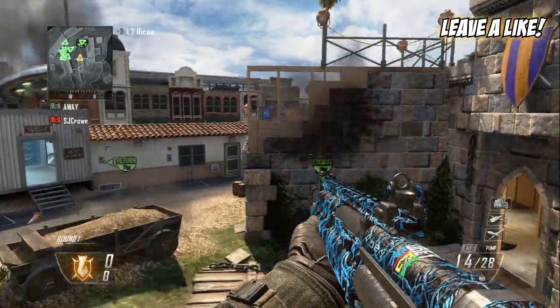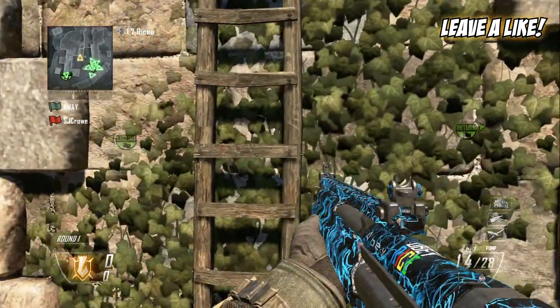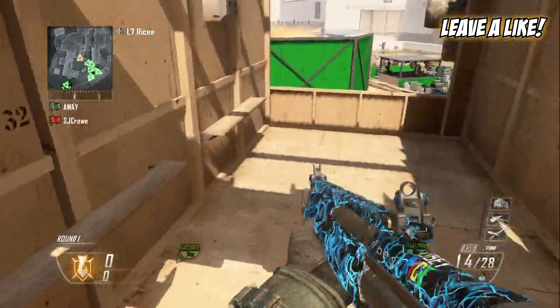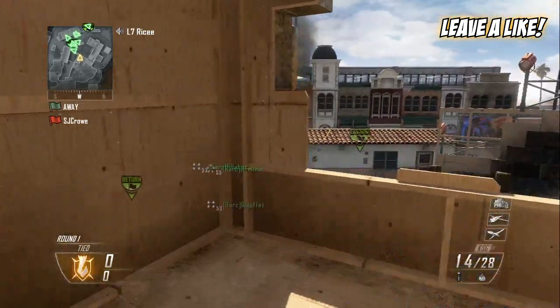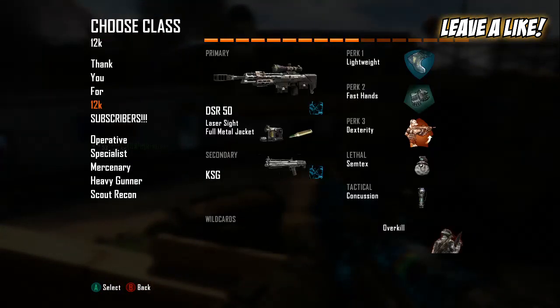What's going on guys, my name is Royce and welcome to episode 27 of my trickshot combo series. Let's get started on this episode. The class setup is going to be DSR 50 with laser sight and full metal jacket.